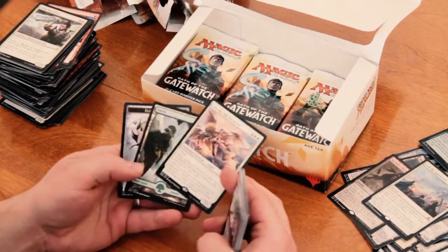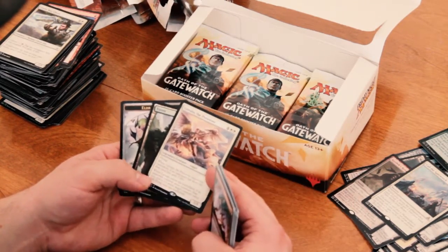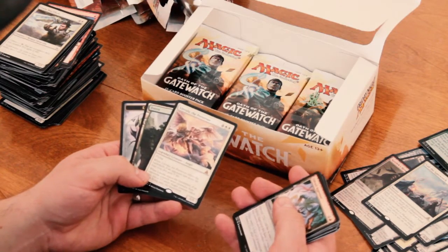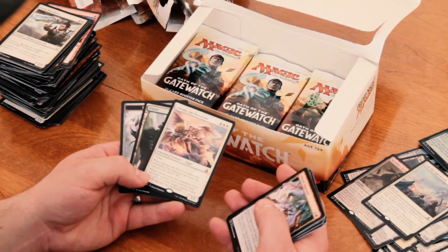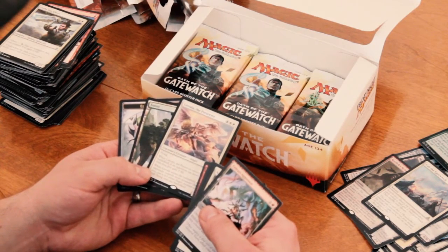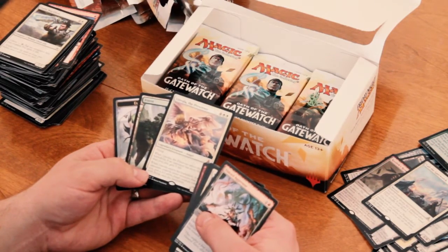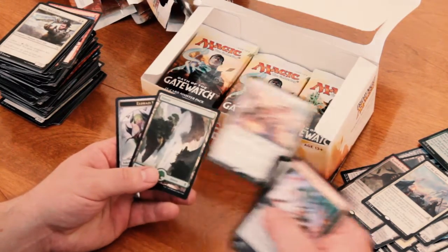Linvala the Preserver. Awesome! 3rd Mythic Rare. For 6 mana, you get a 5/5 flying. When she enters the battlefield, if an opponent has more life than you, gain 5 life. And when she enters the battlefield, if an opponent controls more creatures than you, put a 3/3 white angel creature token with flying onto the battlefield. Pretty good!